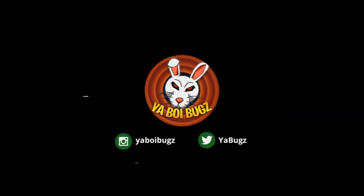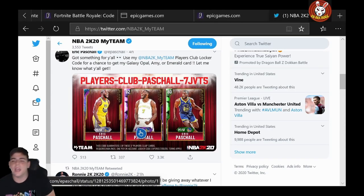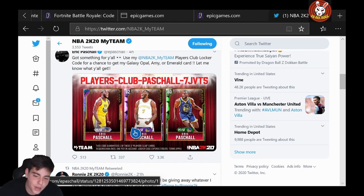What's good YouTube, it's your boy Bugs back on another NBA 2K20 MyTeam video. Today we have three new locker codes and GOAT Stephen Curry gameplay. We're gonna go over some of these codes and then get right into gameplay. Smash that like button, let's hit 100 likes. We're gonna do a 100,000 MT giveaway on Twitter this week, so follow the Twitter and Instagram.